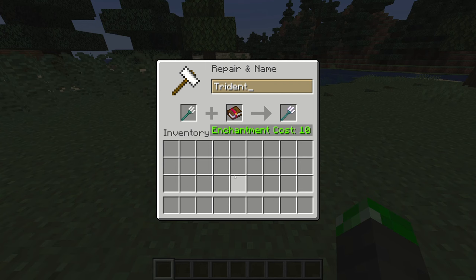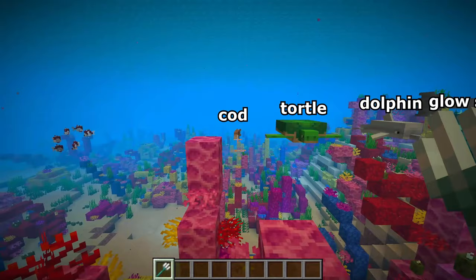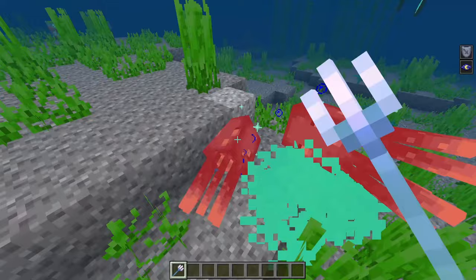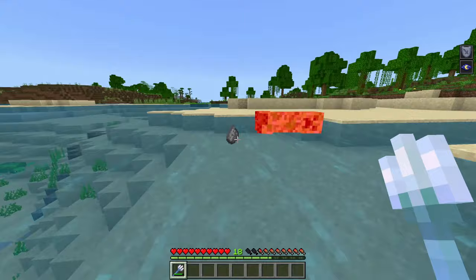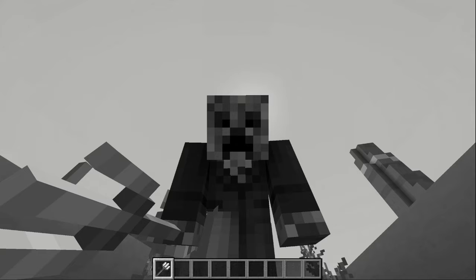And another awesome fact: impaling doesn't seem like the most useful enchantment in Minecraft — it only works on a few very specific mobs. At least, that's what you'd think. In the Bedrock edition of Minecraft, impaling not only works on water mobs like fish and guardians, it works on any mob or player that is touching water, including mobs in rain. This makes the enchantment way more useful, and I really hope we get to see this in Java edition someday.